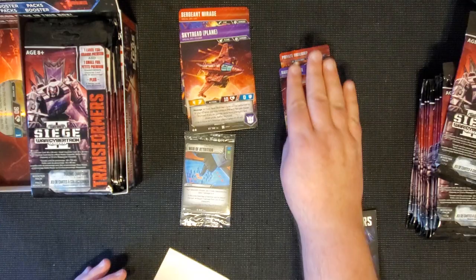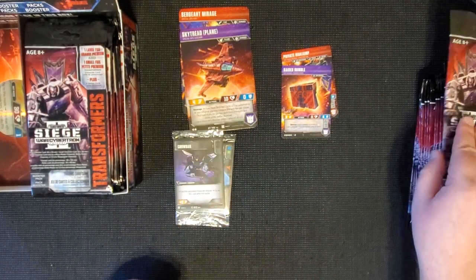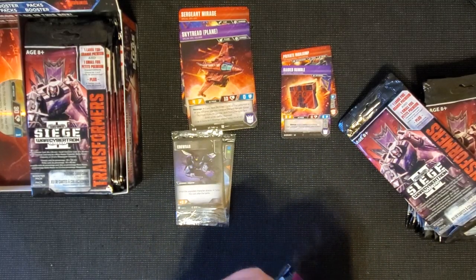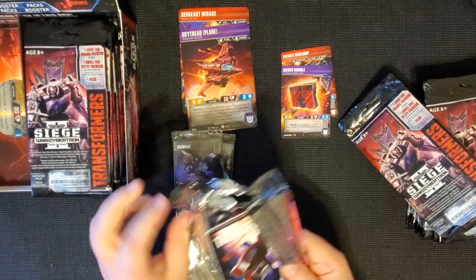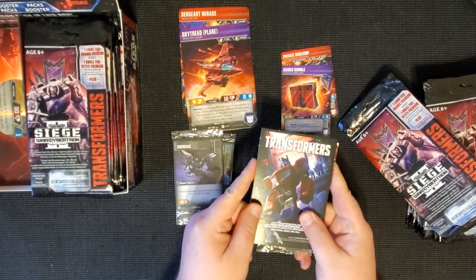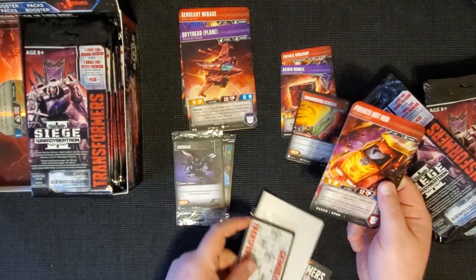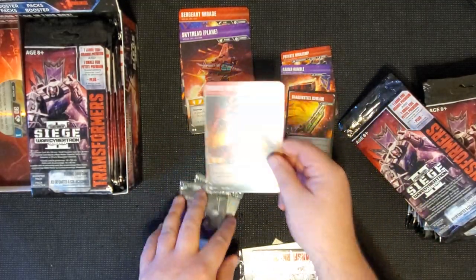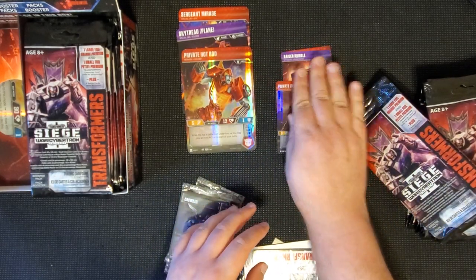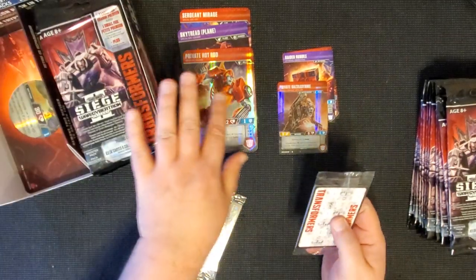I've already seen High Jump and Rumble. Not bad for the first two packs. We're hoping for a Super Rare. The card that I really want to pull the most out of this set is probably the new Optimus Prime. Our first rare of the box is Private Hot Rod, and then we have Dazzle Strike - I'm so used to saying Green Light because I have the two figures from Amazon.